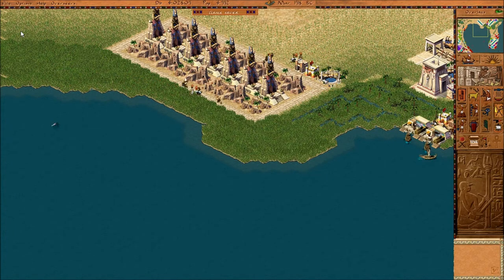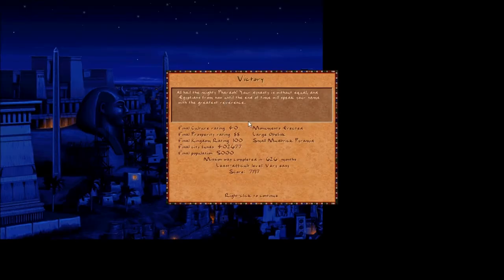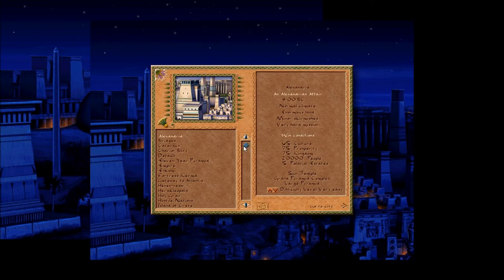Finally — come on, go up, go up, go up! Yes, there we go! We've finally beaten this mission. But I am going to lower those requirements because 5,000 people is a bit too much — I think 4,000 is more reasonable for a city this size. We just got the same message; it took us a lot longer simply because we were wasting time trying to get to 5,000 people.